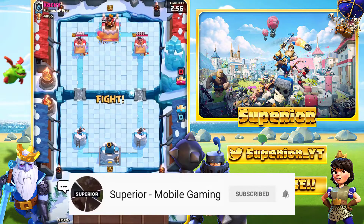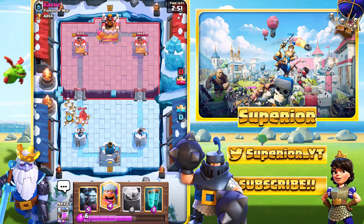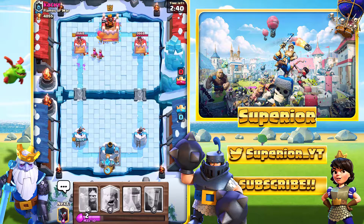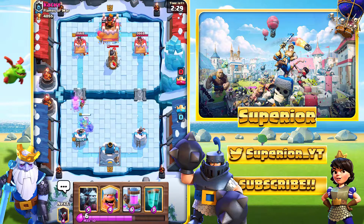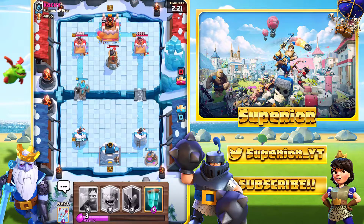Alright guys, here we go, game number three right now. Let's see if we can keep the winning streak going, we are currently 2-0. We'll just go with a skeleton army, a little bit off-centered, but hopefully it works out quite well — and fortunately for us it did. So we'll just allow the skeleton army to do its own thing. We've got the golem down at the back. The archers should actually go for the golem, and we should take zero tower damage from it. Perfect.